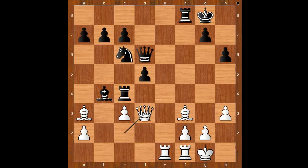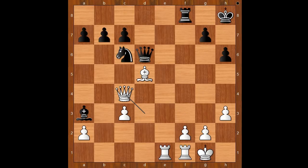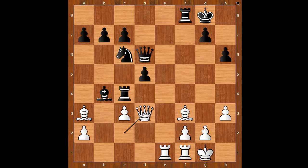Perhaps Karyakin missed this move. Rook takes on f3 — let's take it back. What happens if black plays the obvious move, bishop takes on a3? Then bishop takes on d5, check. And after king to h8, queen takes on c4. And white is better.